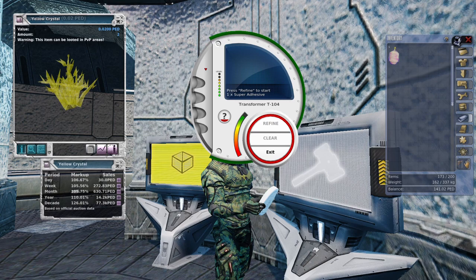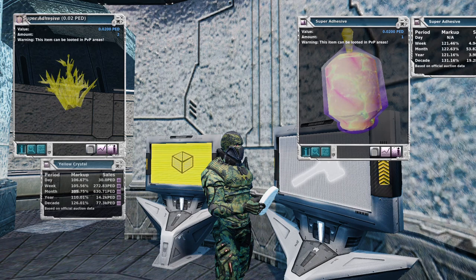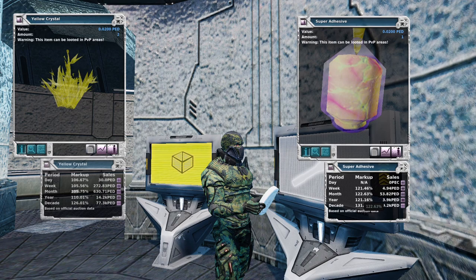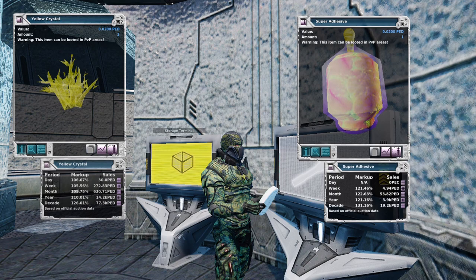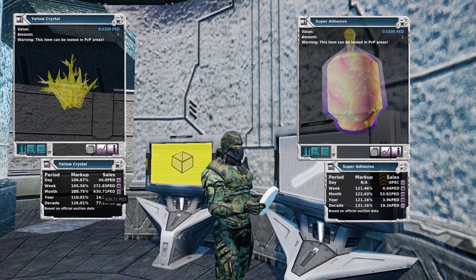111% generally is the accepted number for profitability in mining, and so 105% — you could get some of your ped back from your mining endeavors. But all you have to do is refine two of those yellow crystals and you now have super adhesive, which is trading at 120 plus percent. We're all the way out into the year at 121%, and then the decade at 130-some percent, so there's definitely some reality to super adhesive being worth quite a bit of markup — more than that 111% you would need to turn a profit. You could just sell super adhesive, mine yellow crystal, and be well on your way to profitability just doing that on Sirene. But there's so much more than that.